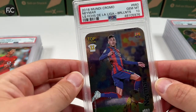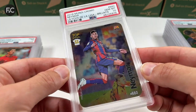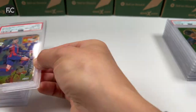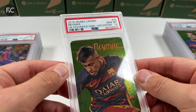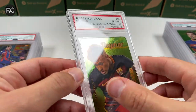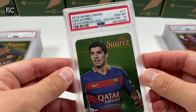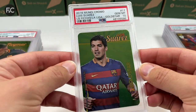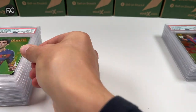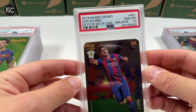Now we go to Mundi Chromo — Spanish edition, gold foil — PSA 10. Another Neymar PSA 10, these grade quite well. A green foil also PSA 10 — cool card. Another Luis Suarez PSA 10 from Mundi Chromo — PSA likes these curved corner cards, little to no issues with them. And another PSA 10 from Luis Suarez 2016.